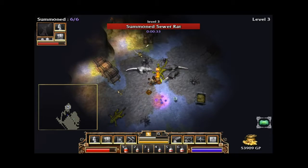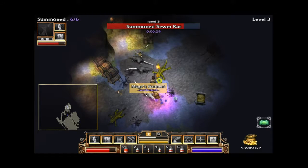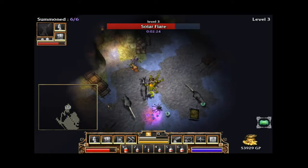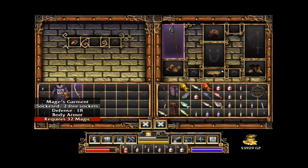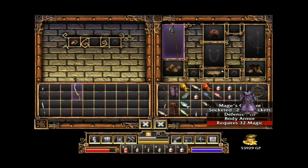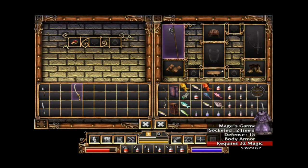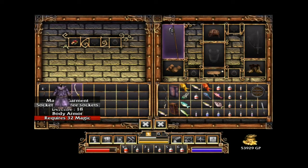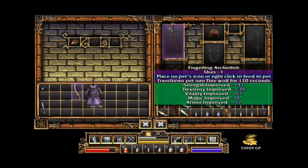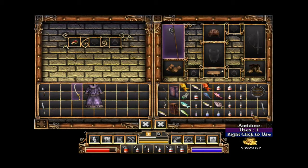You are overburdened — lord have mercy. Wait, a Mage's Garment that's socketed — I kind of need that. Let me check it out. Mage's Garment — nice, I'm kind of a mage, 32 magic. I'll hold onto that. Now I don't have a spot for this anywhere. Defense 18 — that's awesome, I need that so very badly. It requires six slots. I've got an idea: let me move some items around.